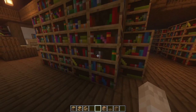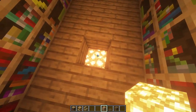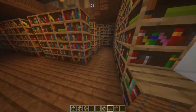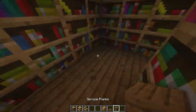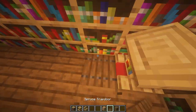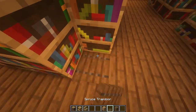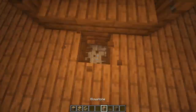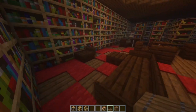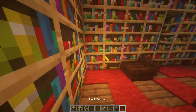Next up, let's do some more lighting down here. The best way to do it is hidden lighting in the ground — place a piece of glowstone one block down and then a spruce trapdoor above it. Just hide them all over the room. Over by the carpet, you can place a piece of glowstone right beneath the carpet and that'll cover it up better.